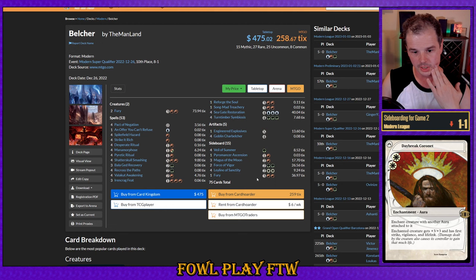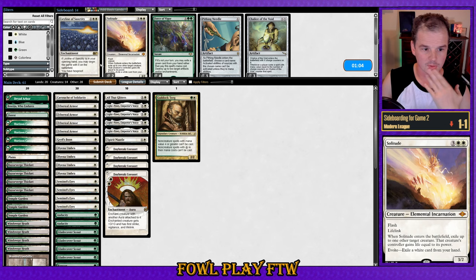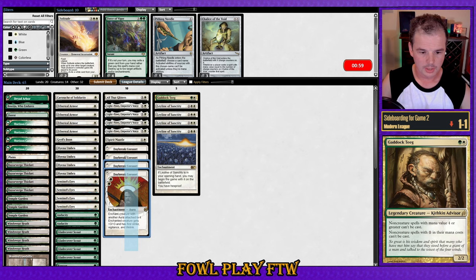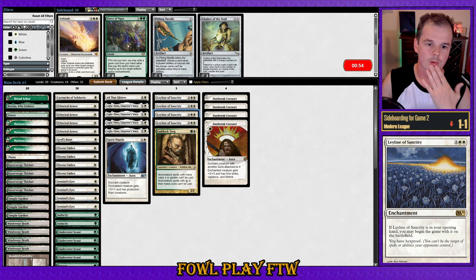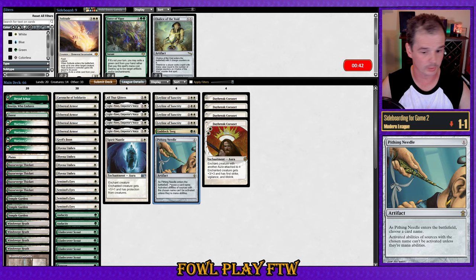Here we can see a Charbelcher deck. Cards to be aware of: Fury, Magus of the Moon which can be frustrating, and Force of Vigor. Gaddock Teeg is reasonable because it stops them from casting Belcher. Leyline of Sanctity is pretty good as well. Daybreak Coronet might get trimmed for Leylines. Pithing Needle can also stop the activation of Goblin Charbelcher, which can be relevant.